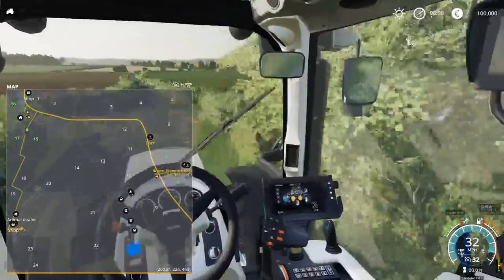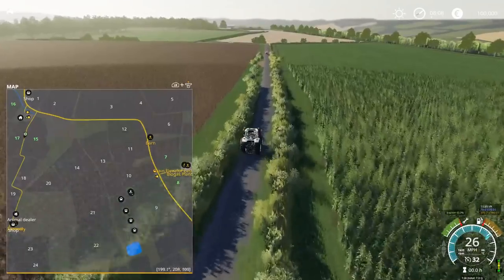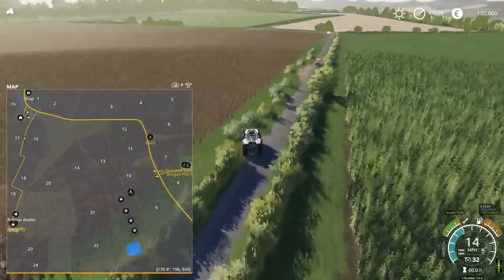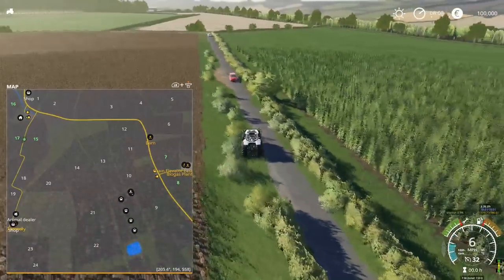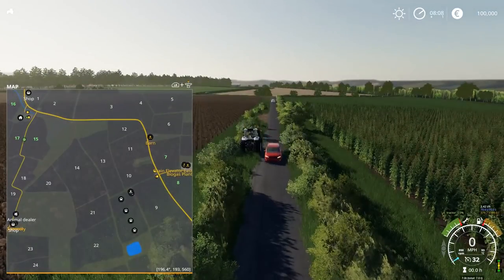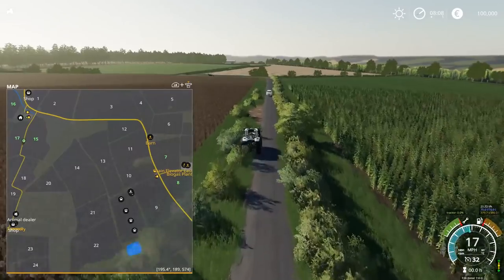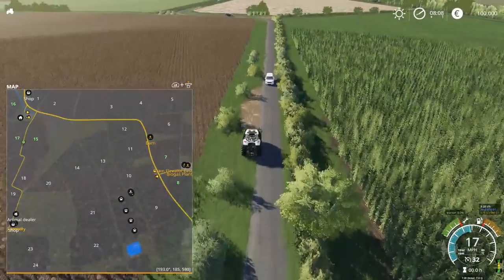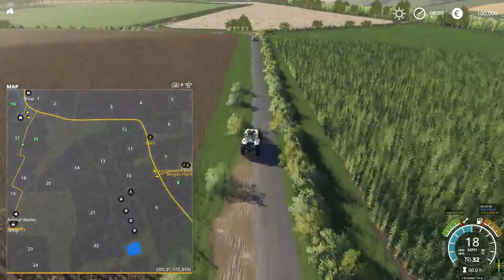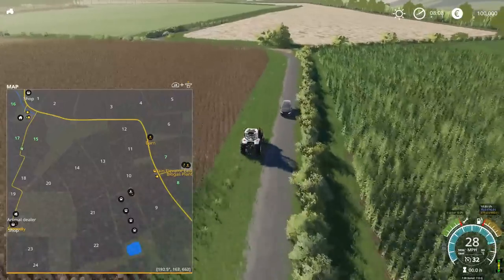Nice to see there are actually cars on this lane as well. I'm going to have to bail off the road to let this car past. I kind of like the fact there are cars coming on this small lane — it will make it tricky at times, but I think it's pretty cool. There are a lot of them, but it's nice to see them on the smaller roads. Quite often you don't get that.